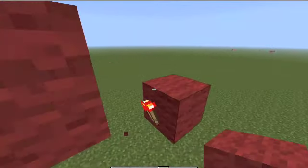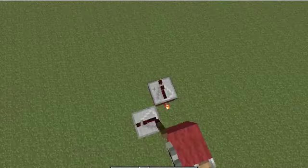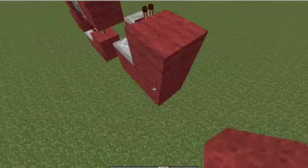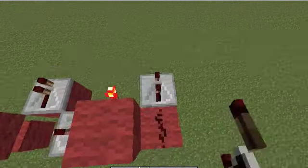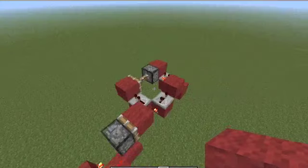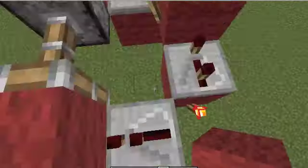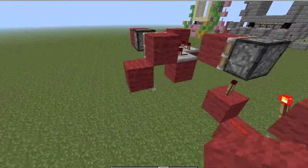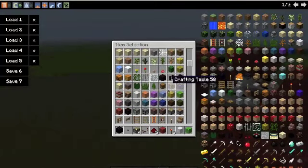After that, we're going to start with the engine, which I always use. It looks like this: three ticks here, the default torch here, and another repeater right here with a block in front of it and a piston. This engine creates a three tick pulse — it comes through two torches and then it will be a one tick pulse. Then let's start with the blue circuit.